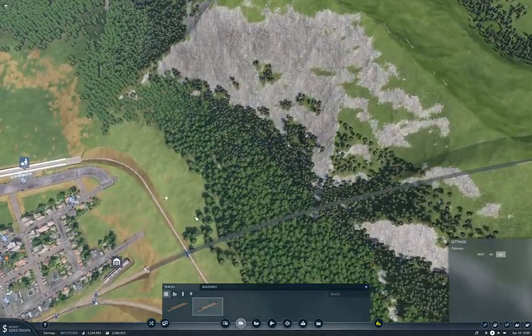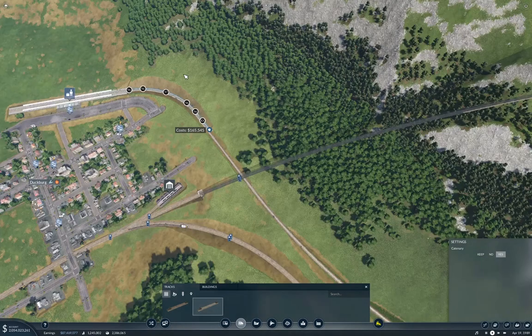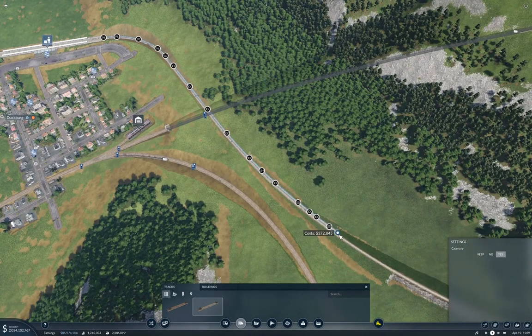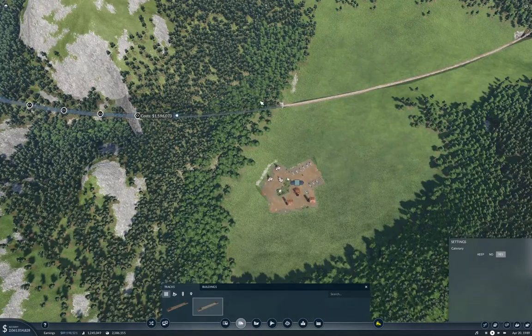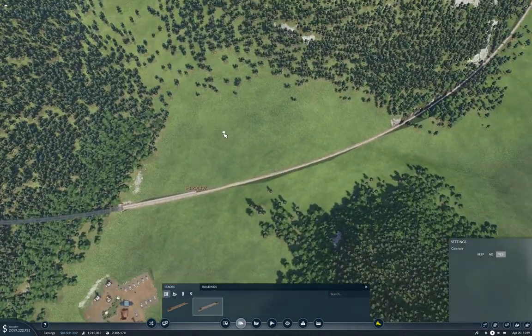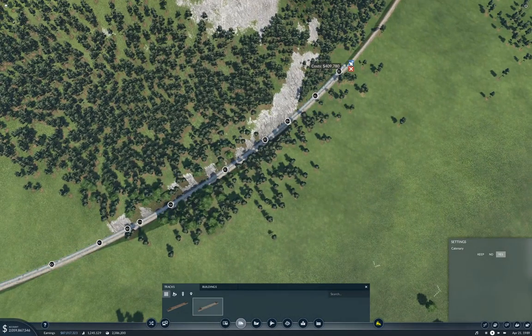That looks less bad. Well, that gets us a connection all the way around — and I did it on the wrong side at that end, didn't I? We'll bring the track around here. It's nice having a couple billion in the bank where you can build whatever you want, no matter what it costs.